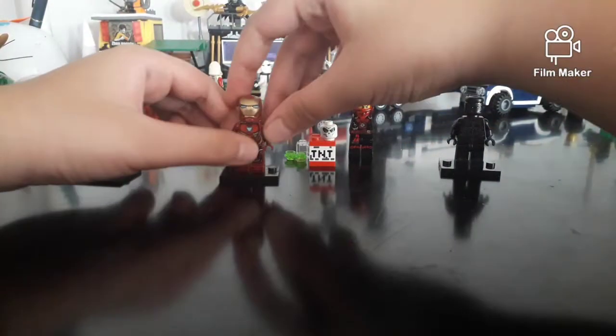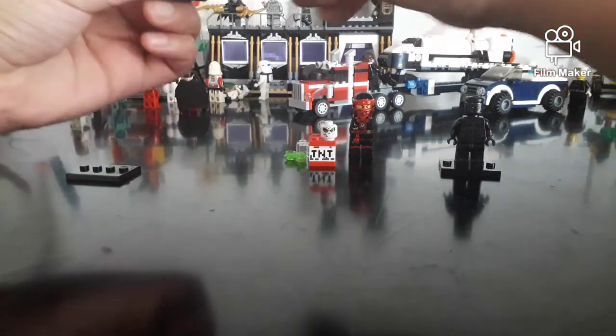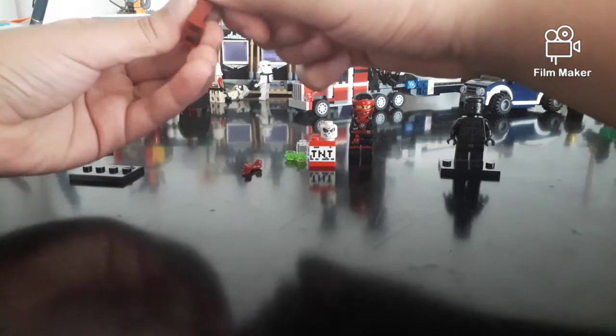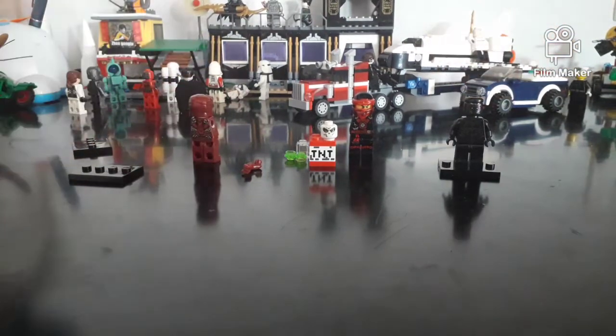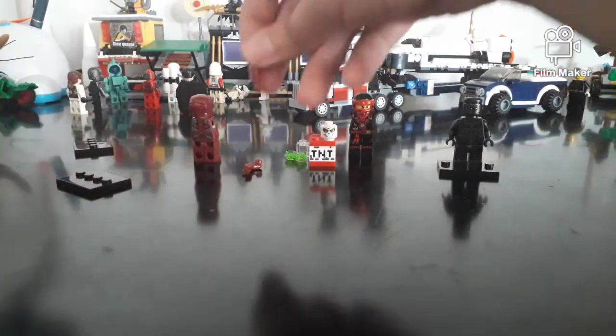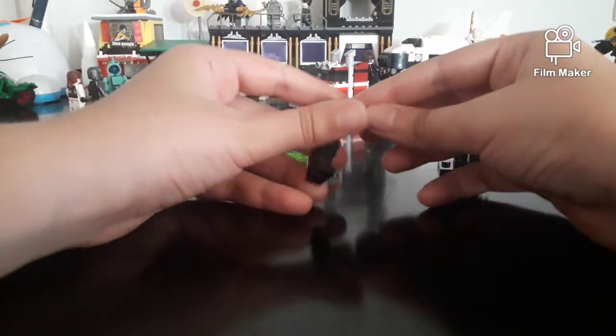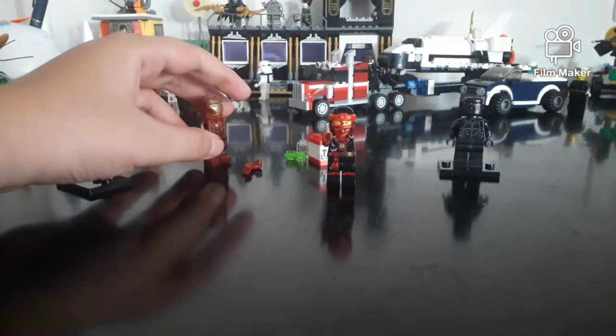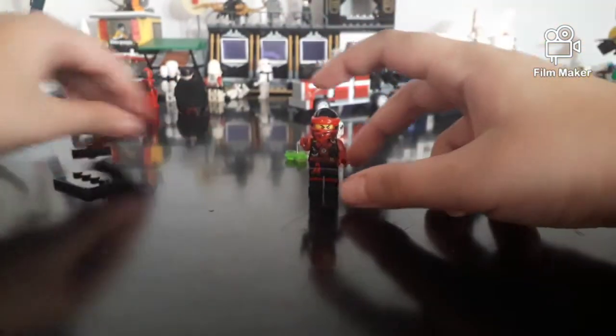For his arms, you need Iron Man's hands. You can keep the original hands or put new hands on, which I'll show you in a second. Put both arms on like this, and then you don't need the Iron Man figure anymore. Pull his wrist — the main joint part of the hand.